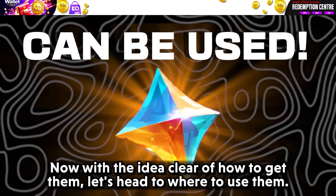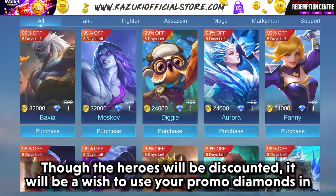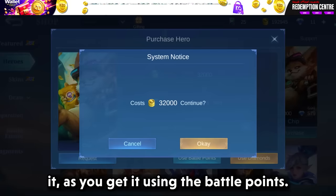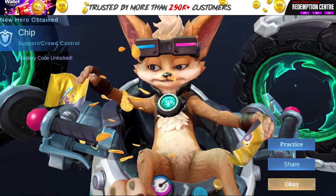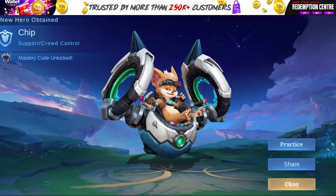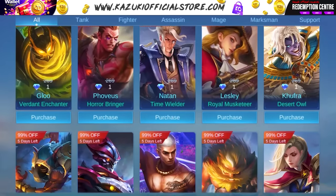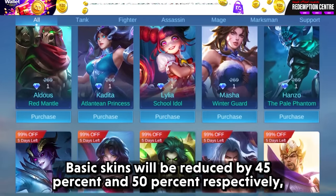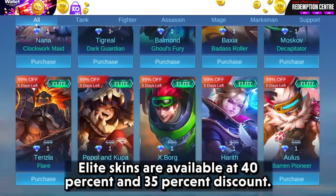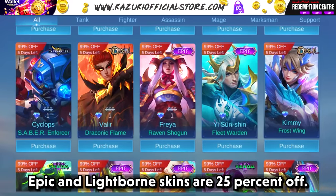Now with the idea clear of how to get them, let's head to where to use them. First, we'll be spending on heroes and skins. Though the heroes will be discounted, it will be a waste to use your Promo Diamonds on them as you can get them using better points. For skins, I recommend waiting for the mega sale event to get further discounts. Basic skins will be reduced by 45% and 50% respectively. Elite skins are available at 40% and 35% discount. Special skins will be available for a 30% discount, and Epic and Lightborn skins are 25% off.